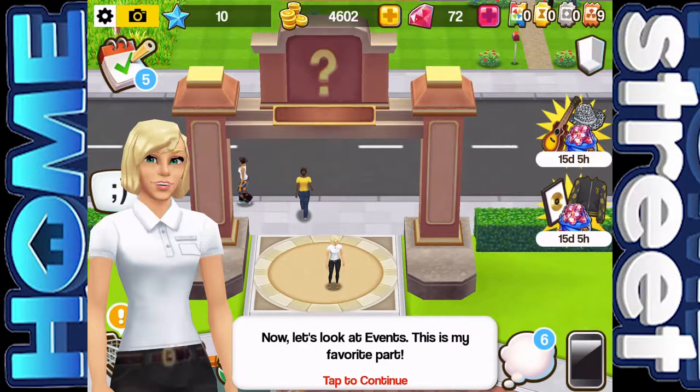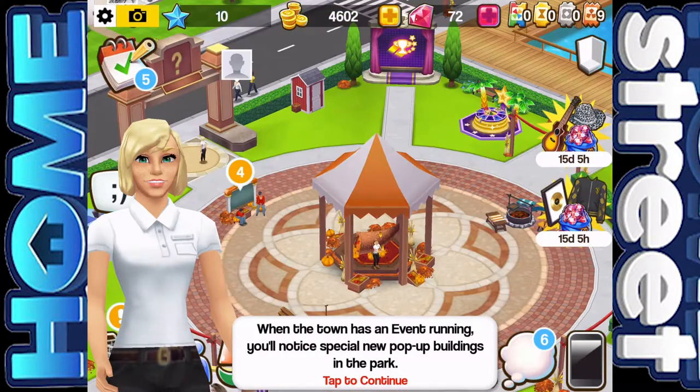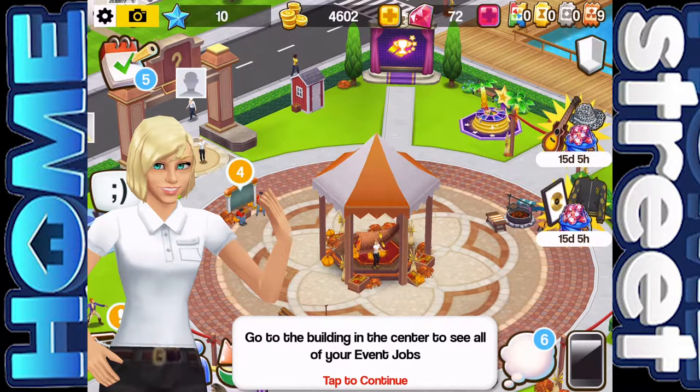Now let's look at events — this is my favourite part, and it may be my favourite part as well because I have seen the event and I am loving it. Once you join a neighbourhood, you'll be able to take part in awesome seasonal events. When the town has an event running, you'll notice special new pop-up buildings in the park. Go to the building in the centre to see all of your event jobs.